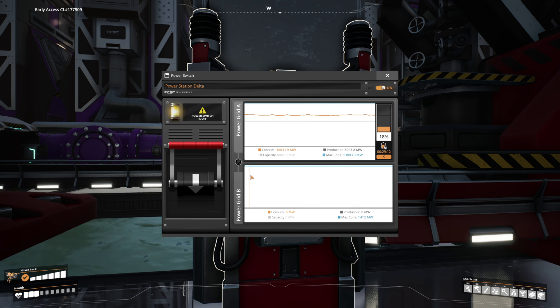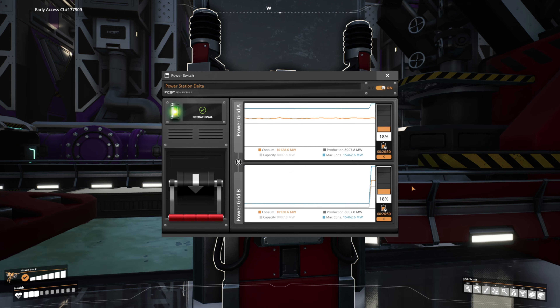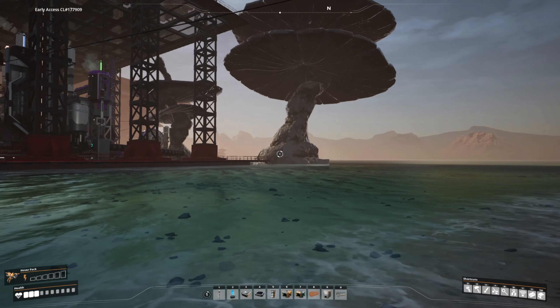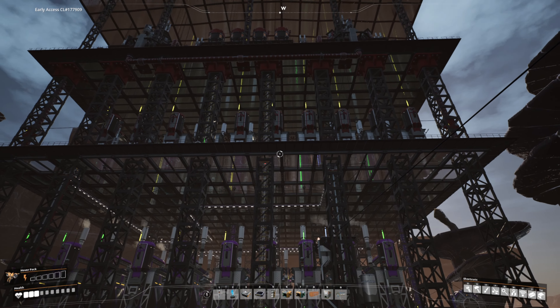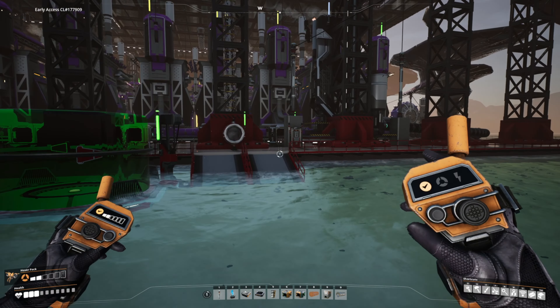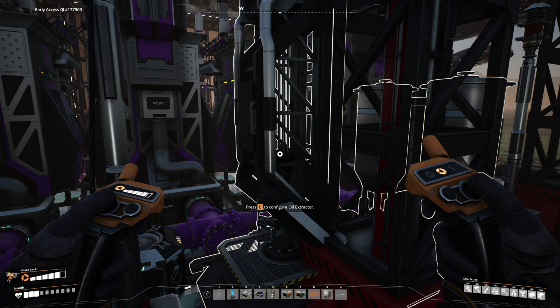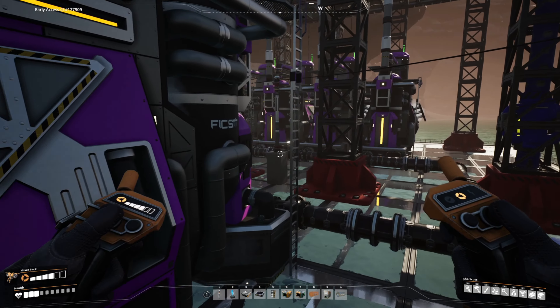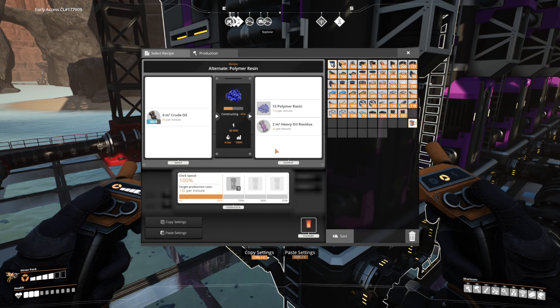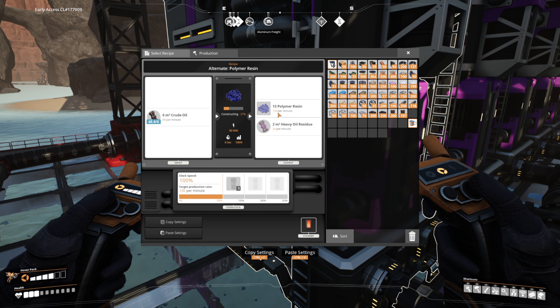Welcome to the channel everybody, I'm so glad to have you here. So now all that did was add more consumption into the grid as the crude oil system comes online. Let's take a step back and look at the absolute insanity that is Power Station Delta. There are two crude oil extractors in here extracting oil at 600 cubic meters per minute. We have 20 refineries in the lower part of the complex, all processing and turning that oil into heavy oil residue and polymer resin.